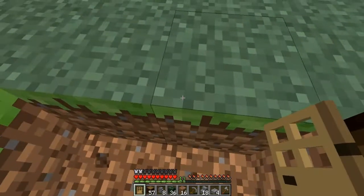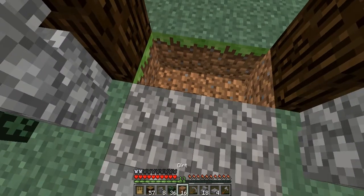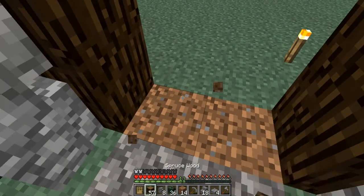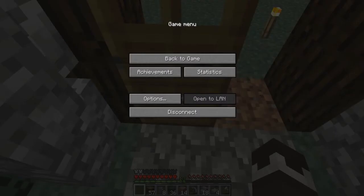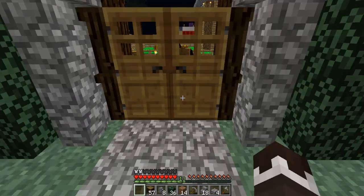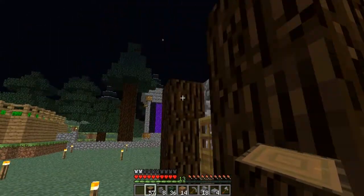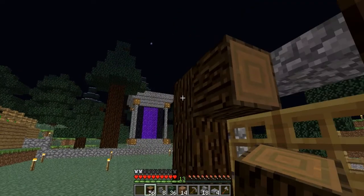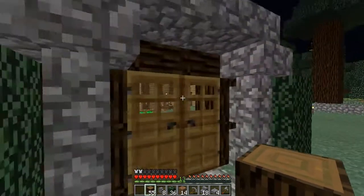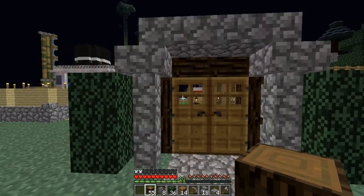I don't know what I'm going to use for my floor yet. You know what, just leave that dirt — we could always change it later. So now we are going to do some finishing touches on the doorway. It actually looks really good like that — I actually like that a lot. That doorway looks great.